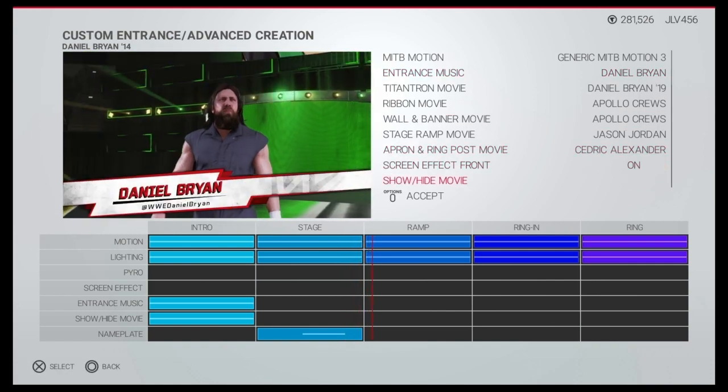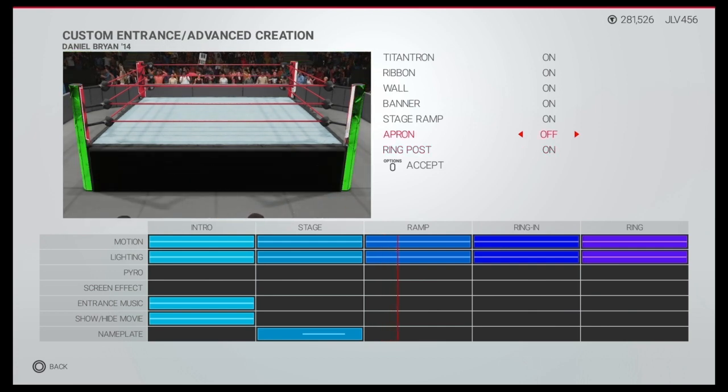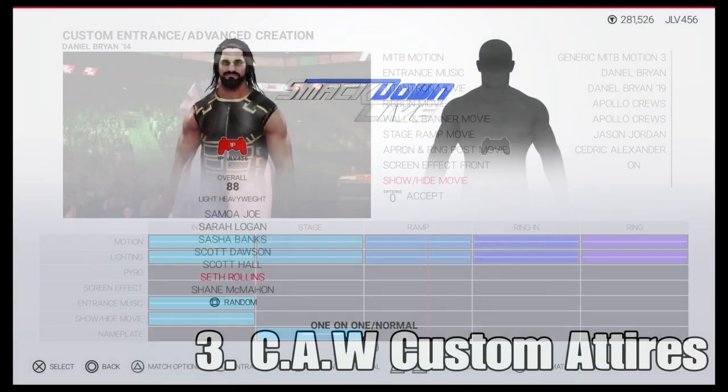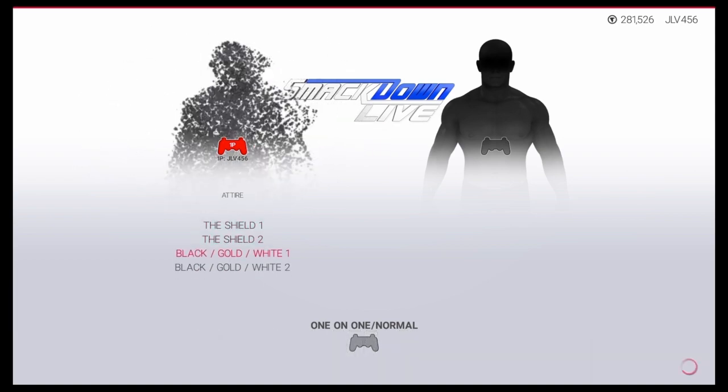We could keep our entrances updated exactly how we like them, without dealing with inaccurate titan-trons. And if they don't want to support importing mini-trons, at minimum just give us generic ones in different colors — let us pick a color to use. That way, if a wrestler changes their color scheme, we can just swap to a matching generic mini-tron.